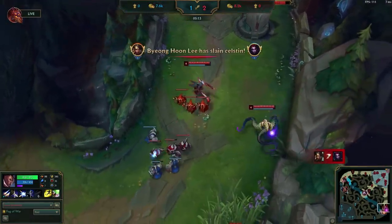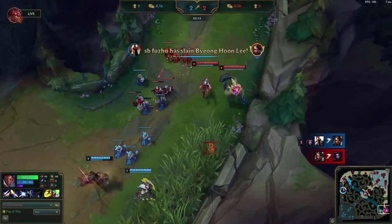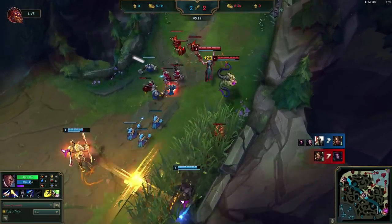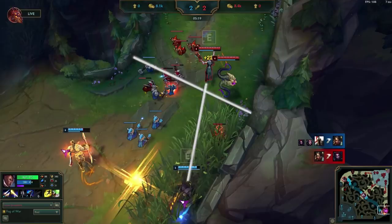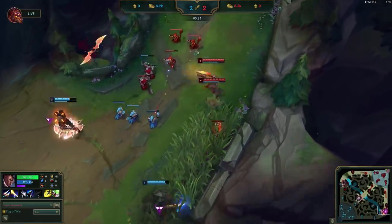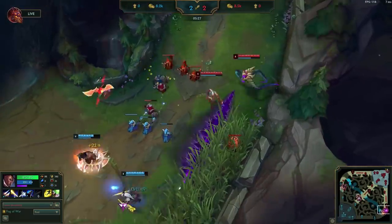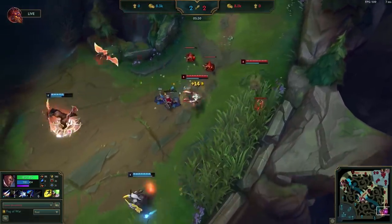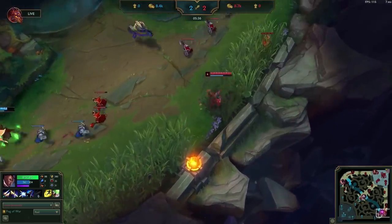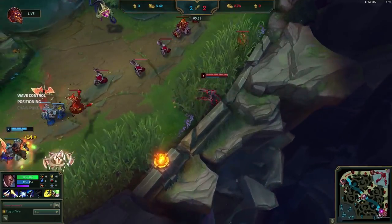As the next wave starts, Vel'Koz places a pink ward, and Doublelift defends it aggressively, landing another W on Draven as he's slowed. Since they're right outside their tower, Doublelift is fine positioning on Leona's side of the lane here since he can just dash back into tower range if she lands E on him. Once Leona misses her E, Doublelift finishes the wave and asserts bush control again. However, he stays back in this bush on the next wave since it just slightly pushed onto Draven's side of the lane, which is super dangerous — a great example of staying mindful of missions 1 and 2.